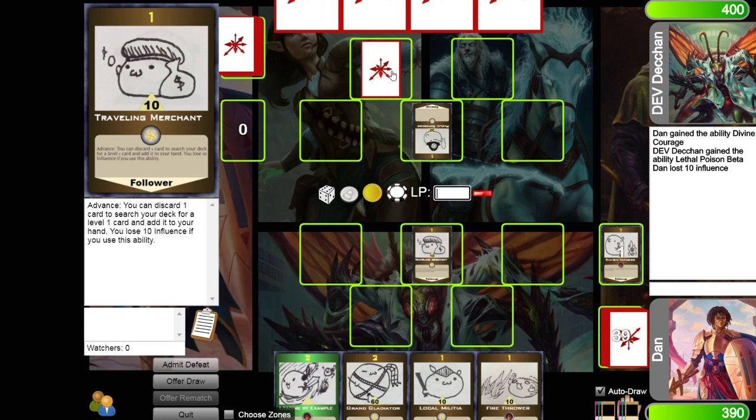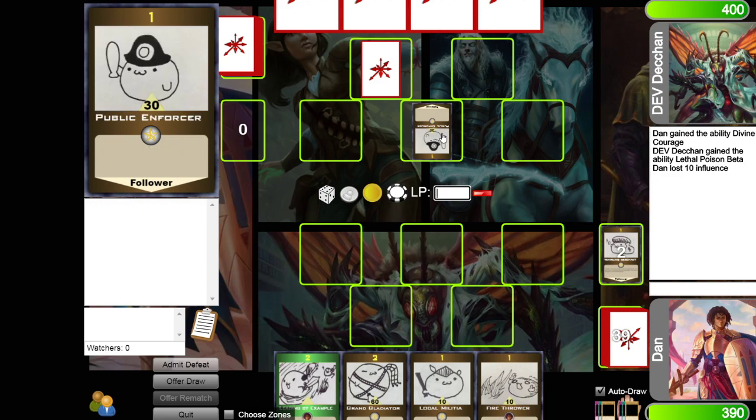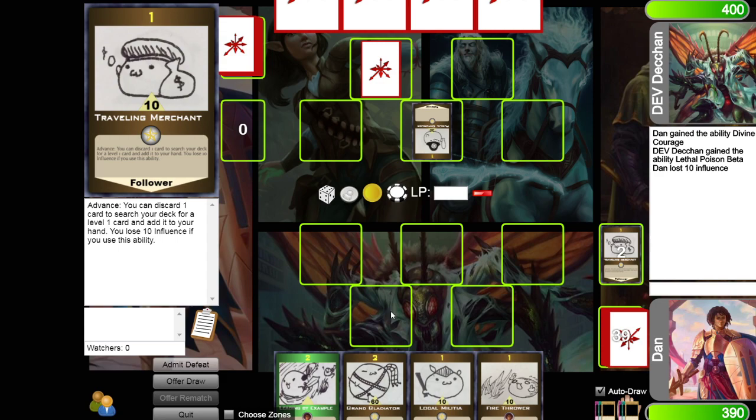He's going to prepare a counter in his back row. Prepare is similar to setting — counters can be prepared no matter what level they are, but he can't activate it until he's the appropriate level. He's attacked me for 30, which is stronger than my 10, so my guy is destroyed and goes to the fallen area. The 10 dealt back to his Public Enforcer doesn't decrease his 30 down to 20 — they don't have health that diminishes, he's just still 30. Because he was stronger than mine, I lose influence equal to the level of my follower times 10, so I take 10 damage. If he attacked me directly, I'd take the full 30.